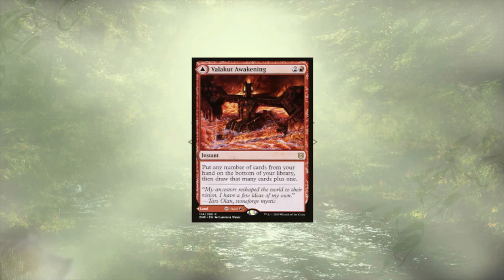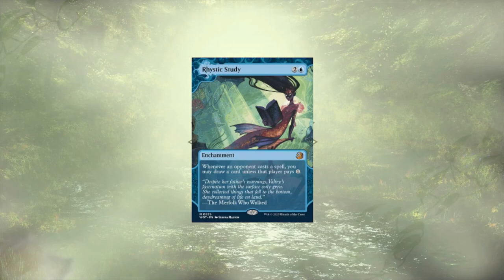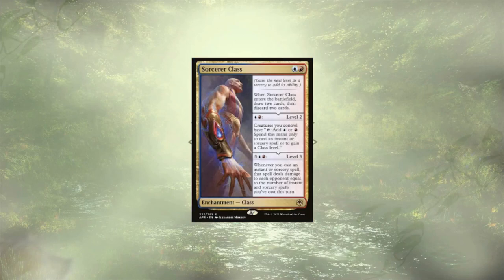Just 2 cards remain in our card draw section. Rhystic Study allows us to tax our opponents for casting spells, and when they refuse to pay that tax, we get to draw a card — this commander all-star was never not going to be here. The last card of the section is actually in 3 sections total, but I'll just mention it this once: Sorcerer Class. This card is putting in work — we're starting off by drawing 2 cards and discarding 2 cards. Card draw? Check. Then we're going to level it up, allowing all of our creatures, including many of those tokens, to tap for mana to cast our spells. Mana ramp? Check. Finally, it'll start to deal damage to our opponents equal to the number of instant sorceries we've already cast this turn. Damage? Check. We'll use the fact that this is a little bit of ramp built in as a nice segue to move into our cost reduction.